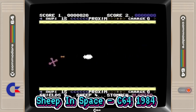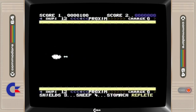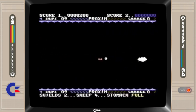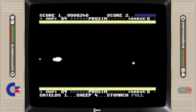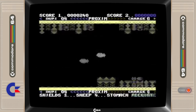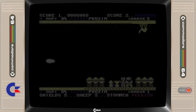Jeff Minter strikes again with this absolute classic, Sheep in Space. This one combines a speedy battle in space with some strange adversaries. The player controls a flying mutant sheep in a world that exists above and below it — one the mirror image of the other. Your sheep will lose energy quite quickly, and the only way to revive it is by landing and eating grass. There are 48 levels of play and the game may be started at any one of the first nine.